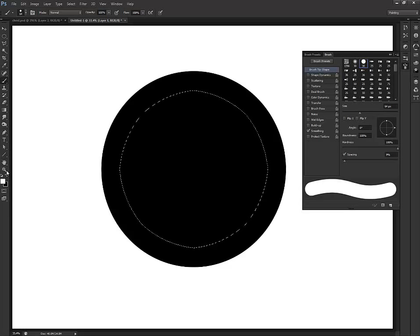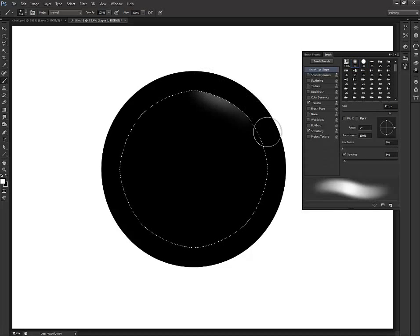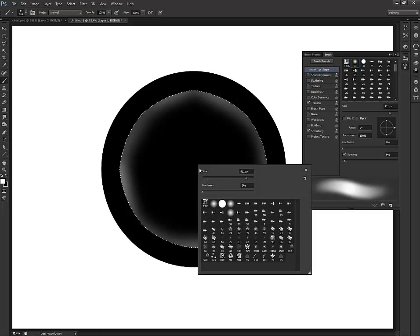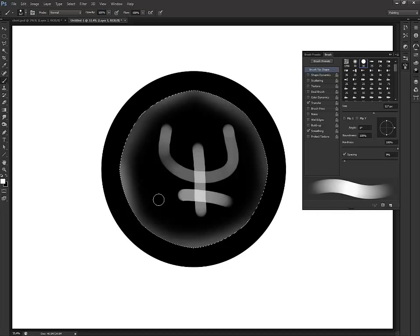I'm going to go in and do a little bit of transfer, go a little bit bigger, and do a fuzzy brush. I'll just kind of roll around here — nothing perfect, nothing fancy — just to give me this aspect. Then right-click, go back to hardness, lower it, and put a design in there.